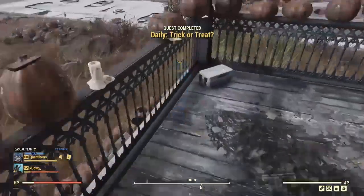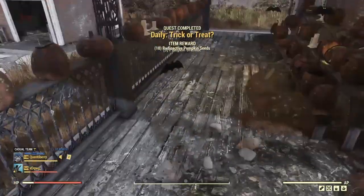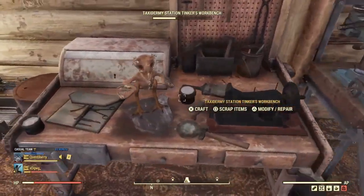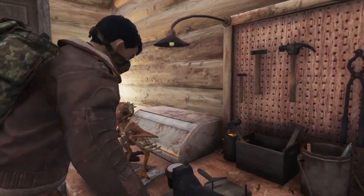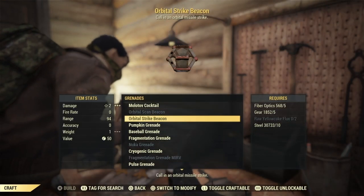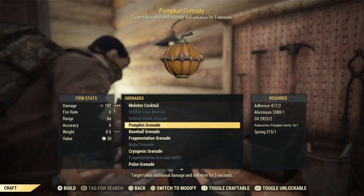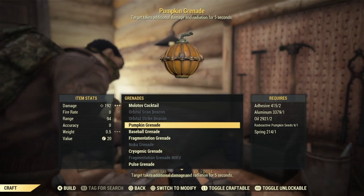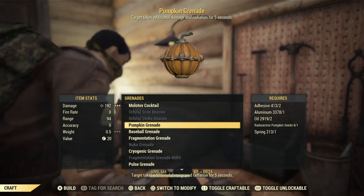After a few seconds of completing this quest you will see the item rewards pop up — ten radioactive pumpkin seeds. Once you've got those, head back to a Tinkerer's Workbench, go back down to grenades, find pumpkin grenades and just craft those up. Once again, doing one at a time trying to get that Super Duper to pop to save you some materials.